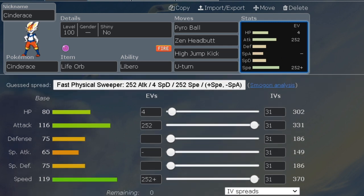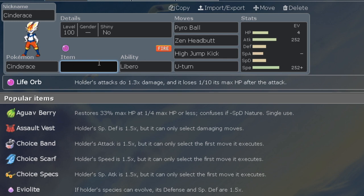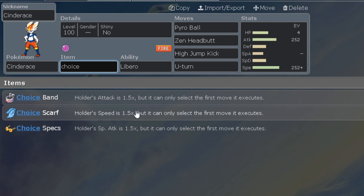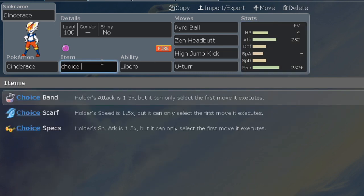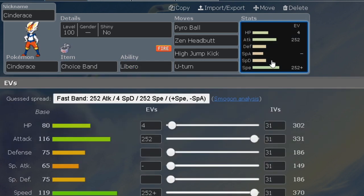For the first set we're going to be going with the Jolly nature. It's completely up to you, but I highly recommend Jolly or Adamant. For the item, we're going to use Life Orb. We also have other options like Choice Band — maybe Choice Scarf, but I'm not too sure. I would recommend Choice Band or Life Orb rather than Choice Scarf; I haven't really seen Choice Scarf used, but it is an option.